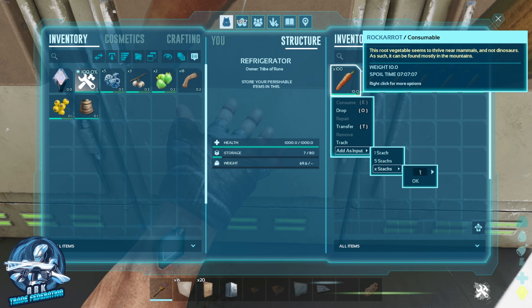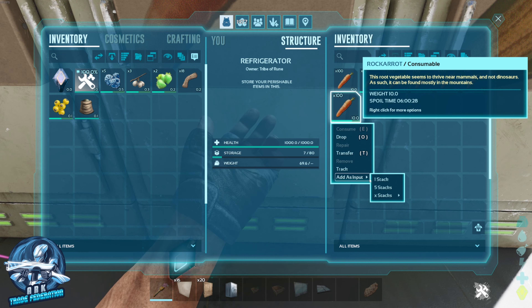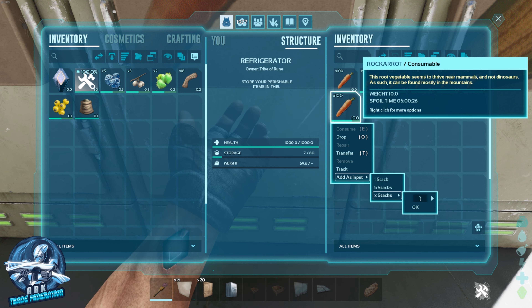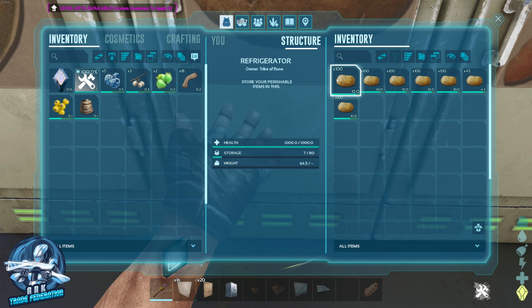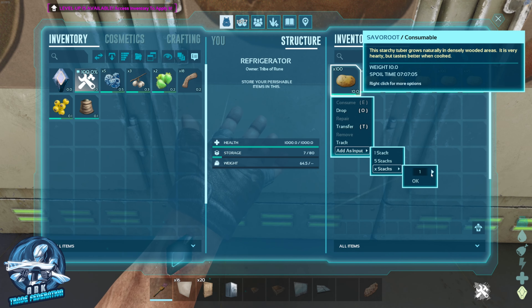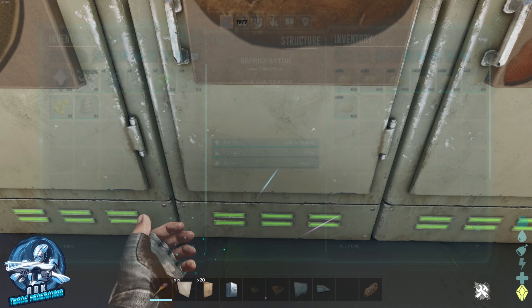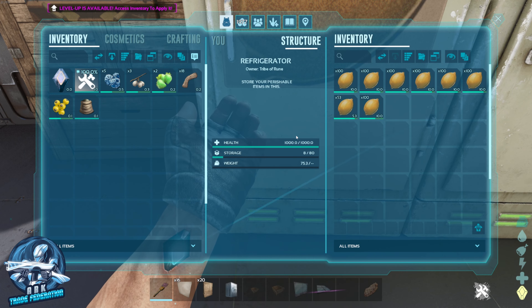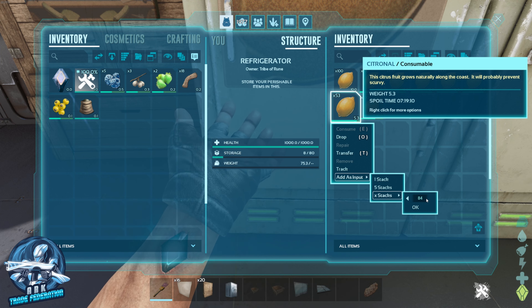This is obviously going to work for every single one of the crops — berries, the whole bit. It takes time to kind of set it all up, but once you set it up, you don't have to touch a crop plot again. And that's really awesome when it comes to making veggie cakes for tames, for boss fights, doing dyes, things like that. Having all this stuff at the ready and not having to waste time — that's one of the beauties of the new Survivor Mate.